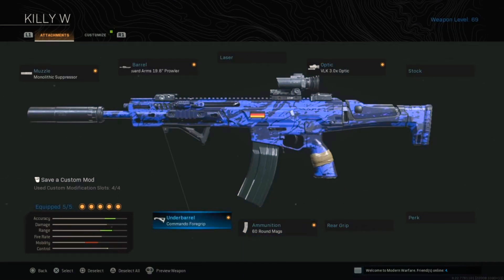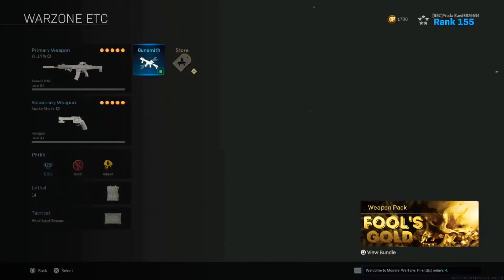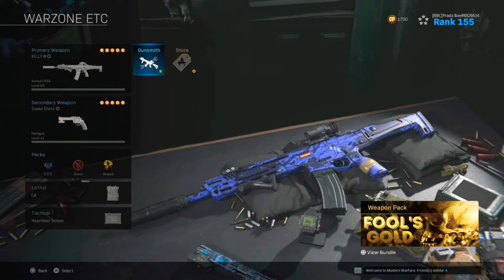I'm telling you — you got the Commander 4G 60-round mag with the VLK, Sinarm, 19.8 Prowler with the Monolithic Suppressor. And bruh, these attachments just give it no recoil. It's definitely a good switcher from the ground. I love the way it sounds.